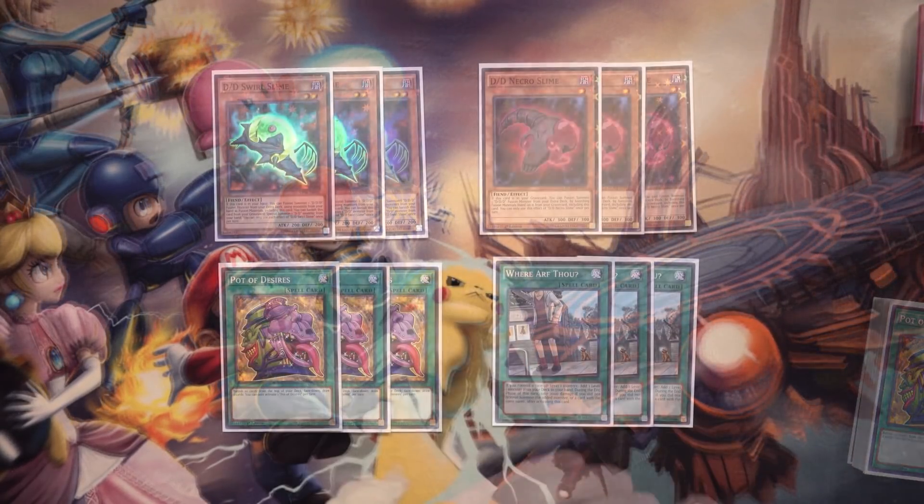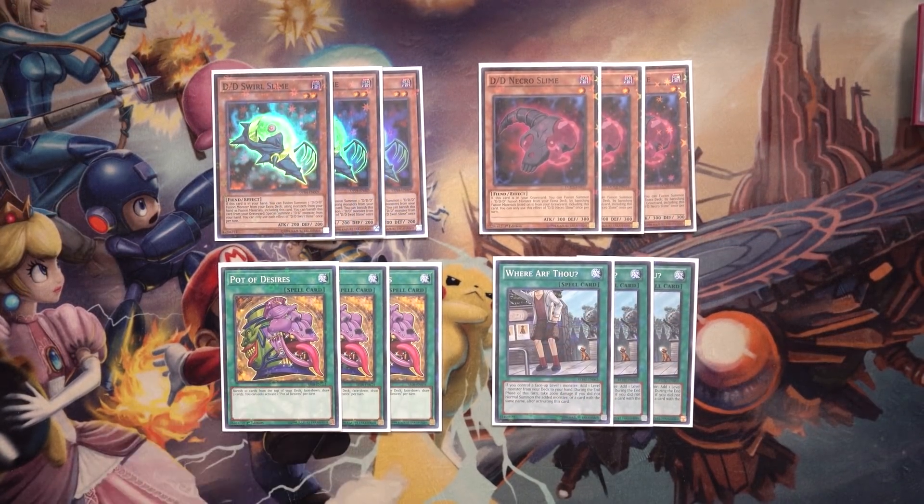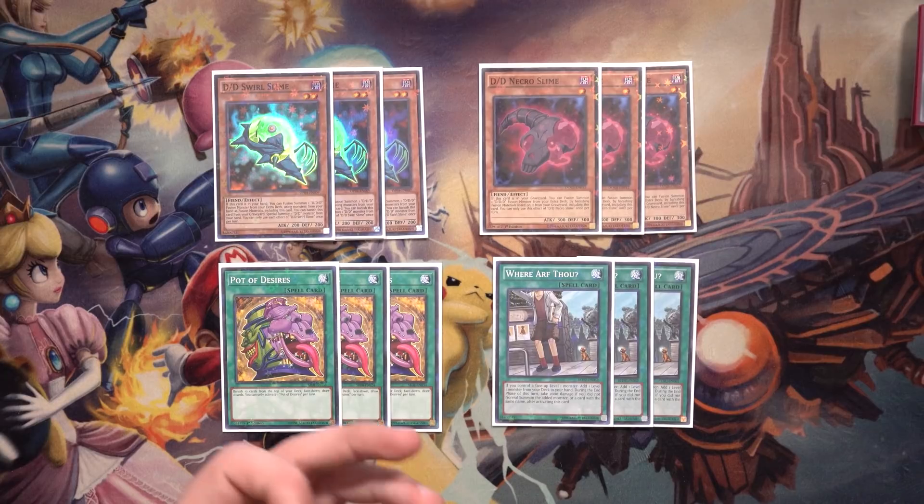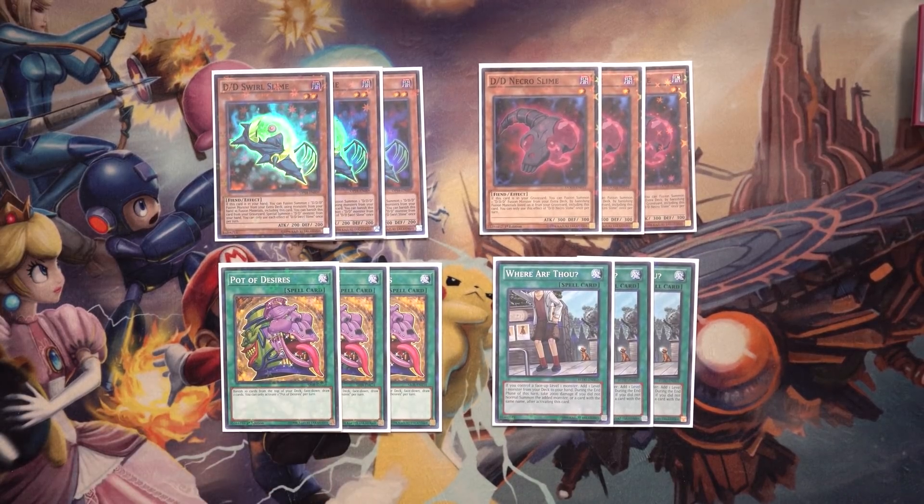Now for the Superior Extenders — cards that add onto the plays our starter cards begin, sometimes with a harder activation requirement but adding to overall power level. DD Swirl Slime also qualifies as a Superior Extender through its Graveyard effect, where it can banish itself from the grave to summon a DD Monster from your hand. This requires it to already be in the Graveyard through Fusion Summoning or milling via Copernicus or Foolish Burial.